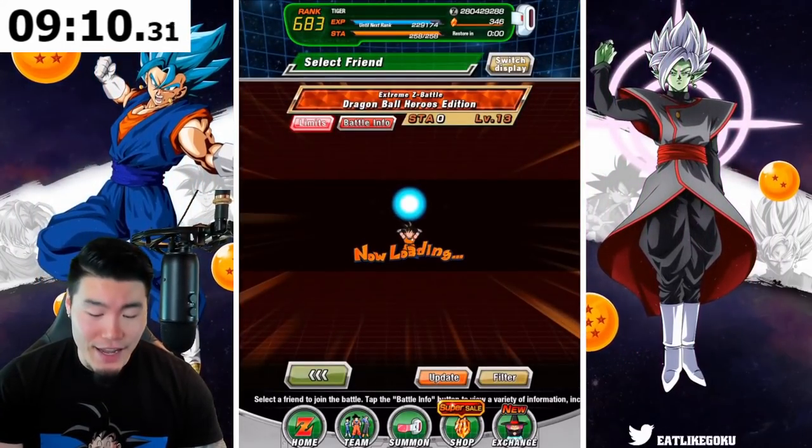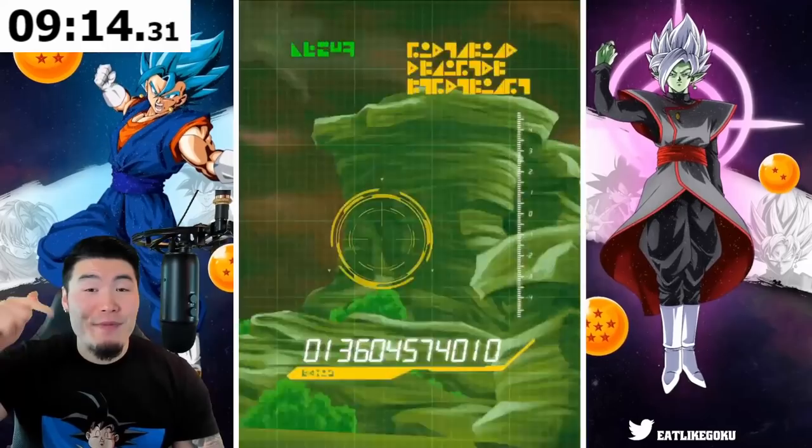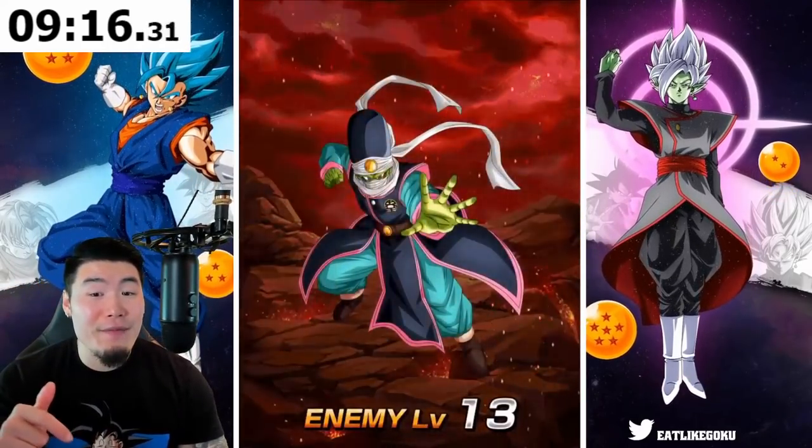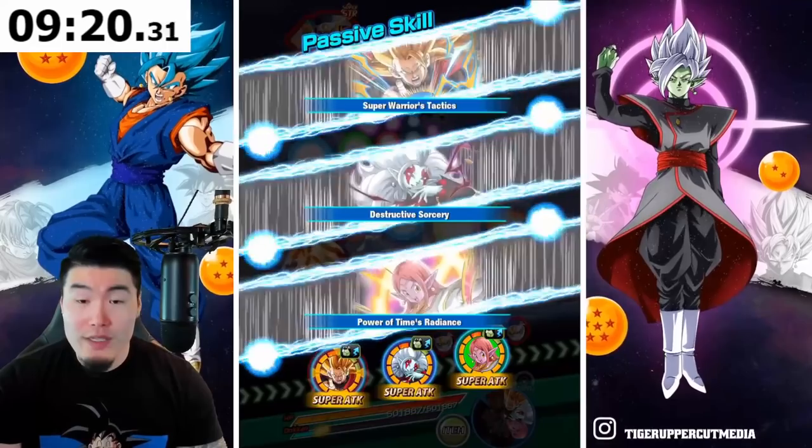I wonder if we're going to have an issue with the 16 and 21 event. I don't even know what the weakness for that event is — I'm guessing androids, or maybe crossover. I haven't seen it so I could be completely wrong, but that's my prediction. By the way guys, if you have summoned on the Heroes Banner so far, definitely let me know in the comments how those pulls have gone. I'm curious to see if people are getting lucky and getting the units they wanted.